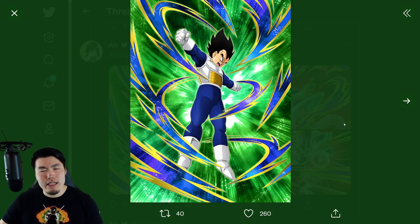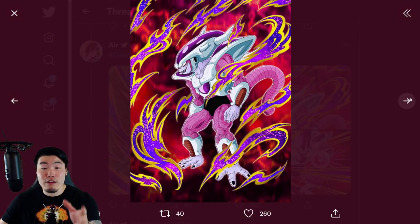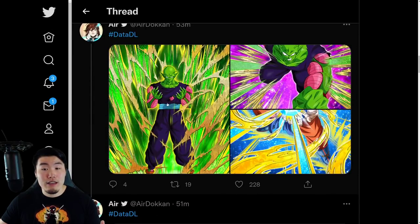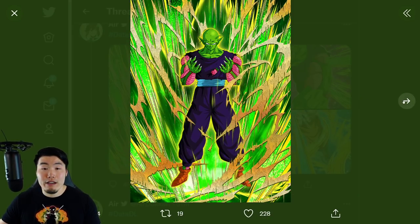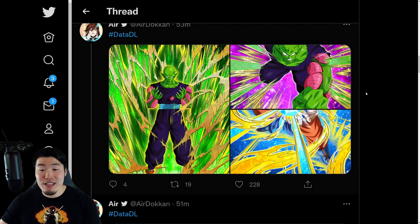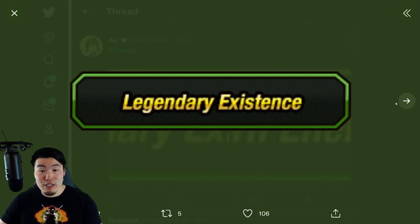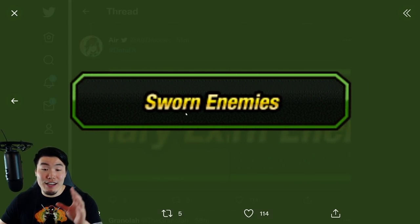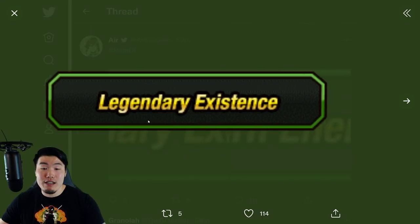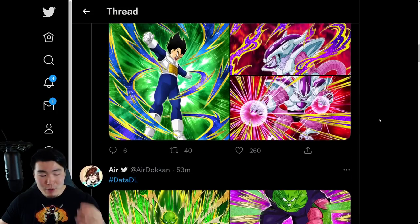We have what I think is an awakening for an older or free-to-play Vegeta. There's also the Third Form Frieza, which is the side unit for Frieza's banner, with its SSR and TUR, and the new Piccolo, which is the side unit for the Goku banner. We also have a Dokkan awakening for the old STR Super Saiyan Goku. The new categories are Legendary Existence for Goku and Sworn Enemies for Frieza.